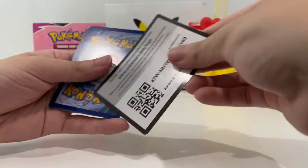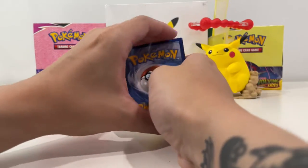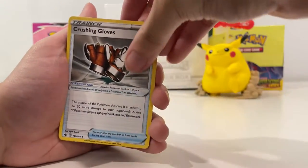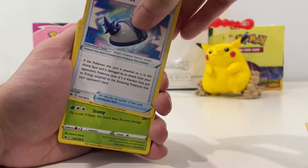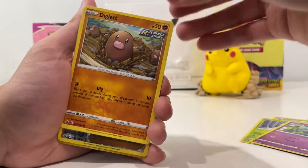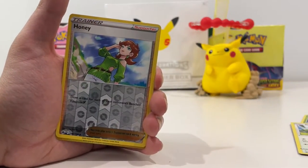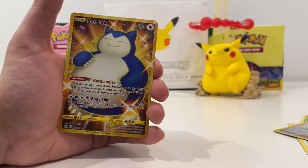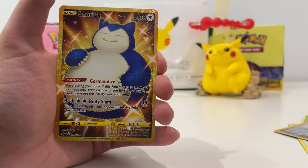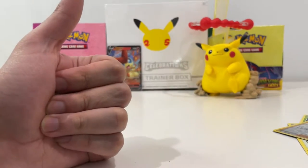Coming from our other video — which you guys should watch — the Eevee tin, the pulls are insane. We cannot complain. Crushing gloves, a Rugged Hamlet, Steany, Deerling, Goalit, Diglett, Scorbunny... Oh my god — Scorbunny! And the rare is the Snorlax! We're at it again! Oh my gosh — is Chilling Rain our best set ever? It's a secret rare, 224 out of 198. Wow, what is happening with Chilling Rain?!